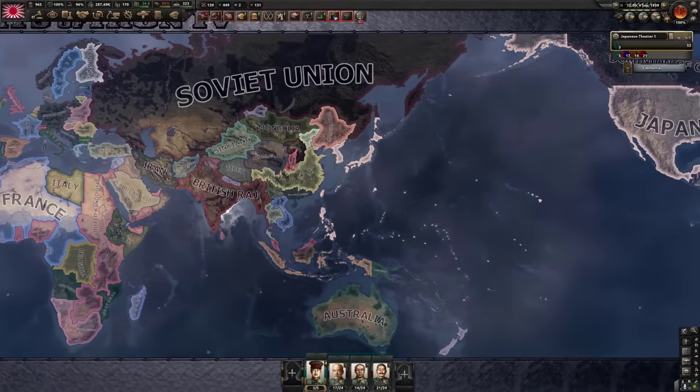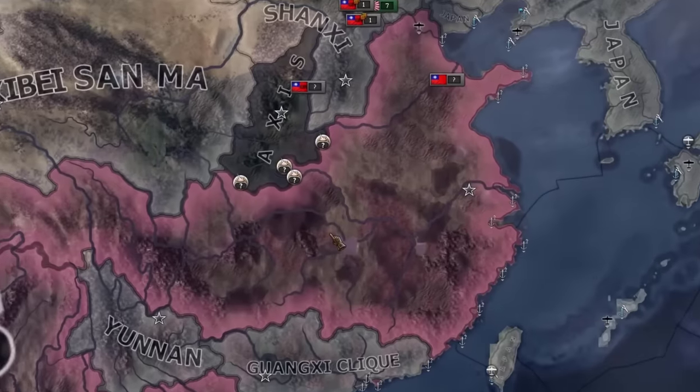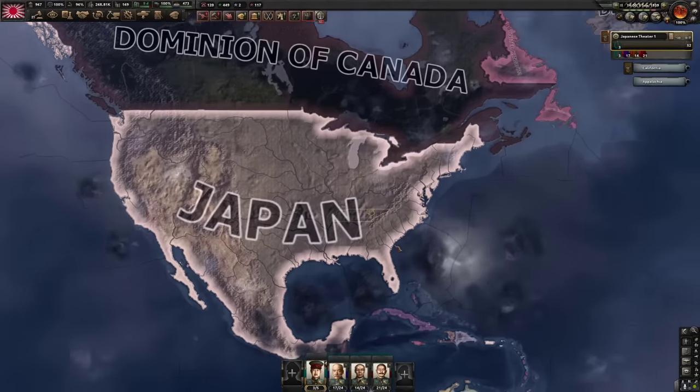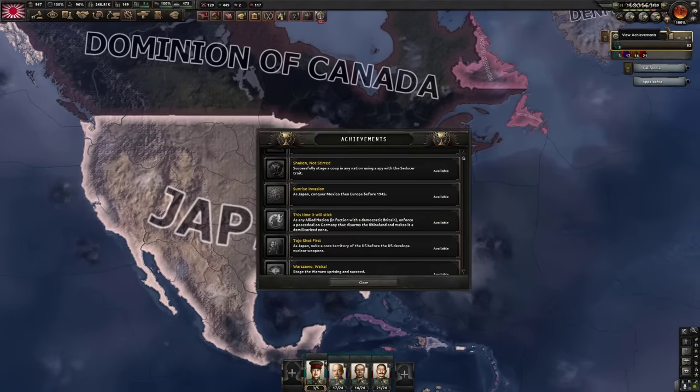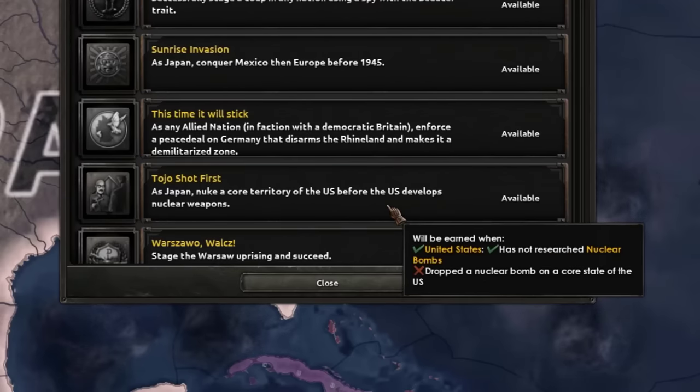I did notice something weird over here — Communist China joined the Axis and China joined the Allies. Now you might say: don't you need America alive so you can drop the nuclear bomb on them? Correct, but I'm just going to release them later when I have the nuclear bomb.